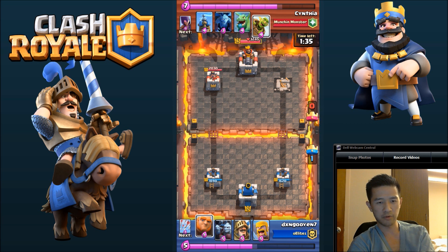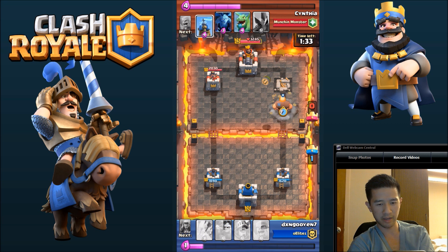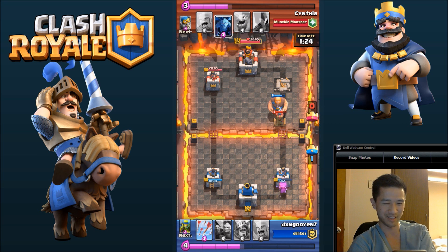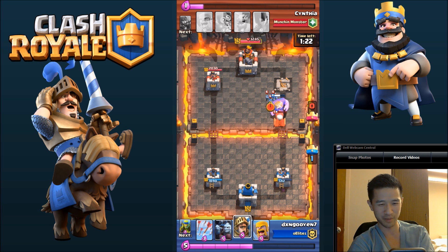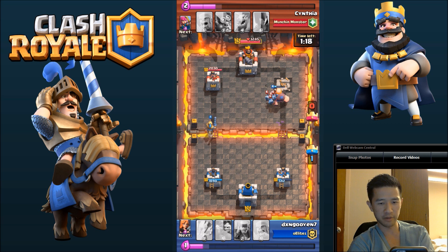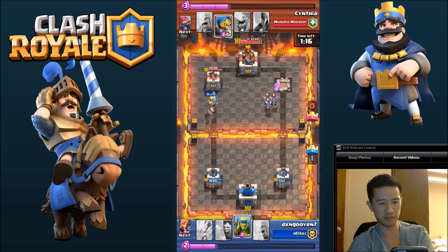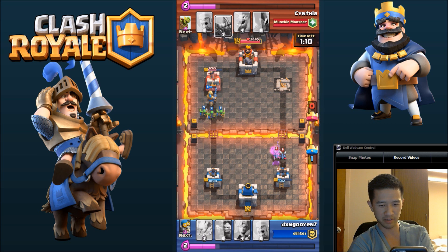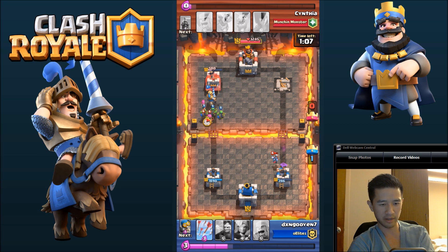Waiting for Elixir to build — I want him to make the first move. I dropped the Giant there and kind of ignored the Goblin Barrel he drew at the same time. We'll take out that Tesla. I figured he was low on Elixir because he just dropped those Minions, so I dropped a Knight on the left side to charge him right away. He takes out whatever it is that he just dropped, and we're able to make our way in and almost finish off that tower.